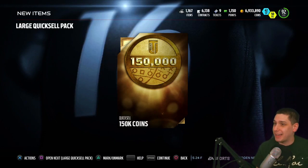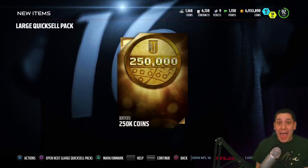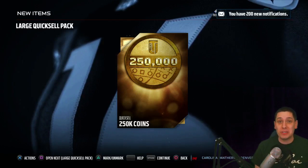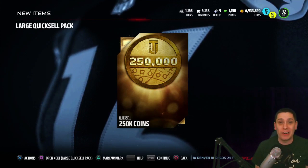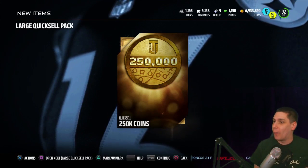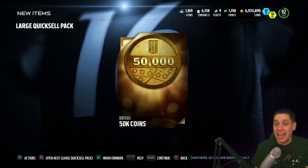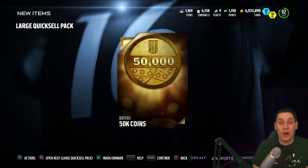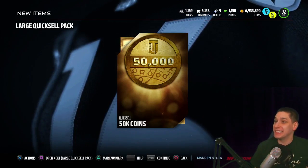Number six: 150k, very very nice. And 250k — holy crap, back-to-back fire! Huge pulls back-to-back, 400,000 combined coins. Oh my goodness, this is by far the best one I've ever gotten. 250k is a huge pull. Number seven: I don't even have 50k — fire after fire after fire right now with these large quick sells. This is the time to open these things. The first four were absolute garbage, but since then: 150k, 250k, 50k. Let's go baby!